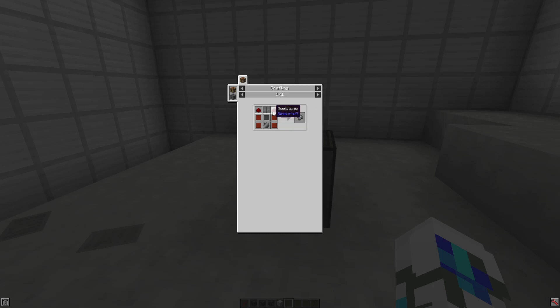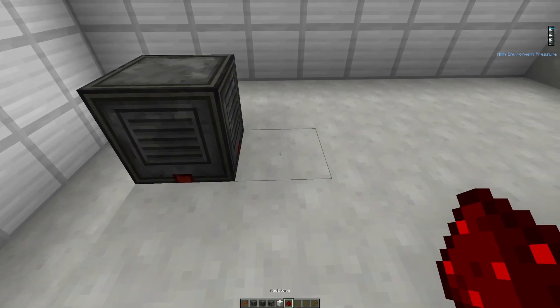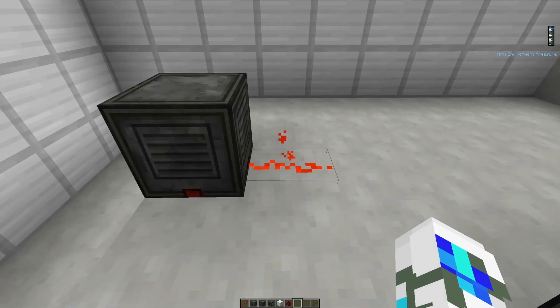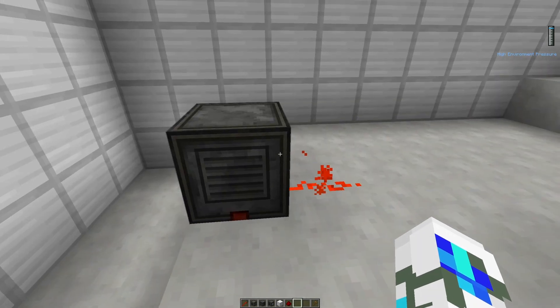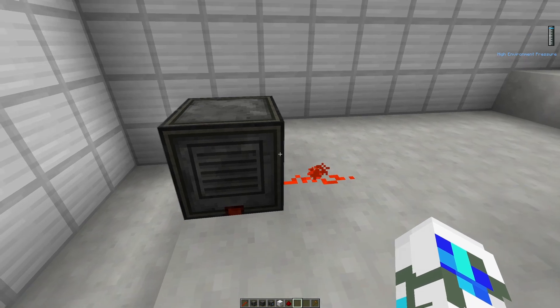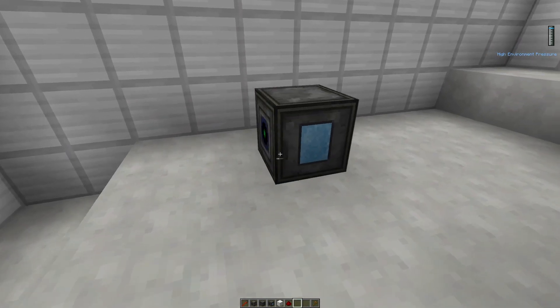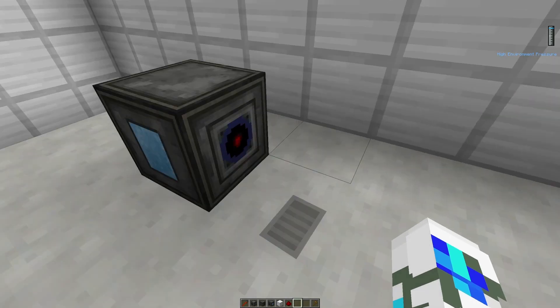And here is how you craft the thermal attachments controller: four compressed bronze, two redstone, one oxygen vent, one compressed steel, and one basic wafer. The oxygen detector is very simple — it doesn't even have a GUI. Basically, if it detects oxygen, it will emit a redstone signal. So for example, if you connect a redstone oxygen detector to your lighting system in your space station, when the lights turn off, you will know that it has no more oxygen — so you can quickly get an alarm system from that, which is slightly useful. The oxygen storage module is pretty self-explanatory: you give it some oxygen, it stores the oxygen, and then you can take out the oxygen using the output port.